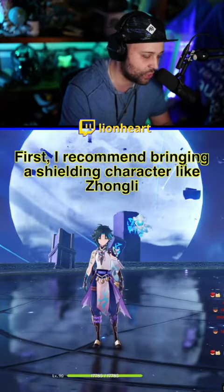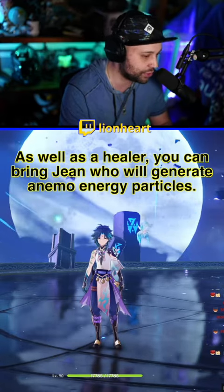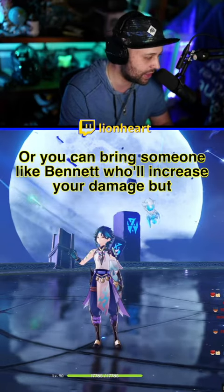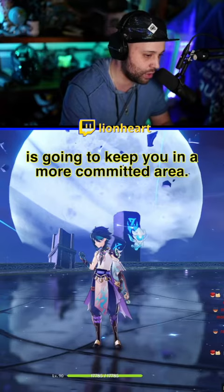First of all, I recommend bringing at least one shielding character such as Zhongli, who's also featured on his patch, as well as a healer. You could bring Jean, who's going to help generate Anemo energy particles and give you access to the Anemo party resonance, or you could bring somebody like Bennett, who's going to increase your damage but keep you in a more committed area.